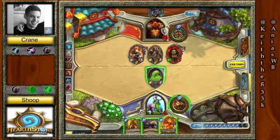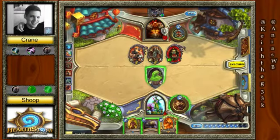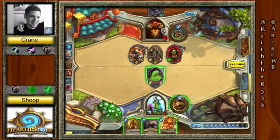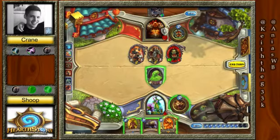And he gets a Ragnaros. Rag could keep him alive — Rag is a 50/50 chance to keep him alive. Rag is the only thing right now that could keep him alive. So the slime into Grom, and then Rag on a 33% chance — not even a coin flip, a three-sided die flip. A pyramid flip, if you will.